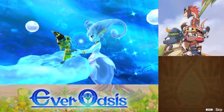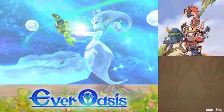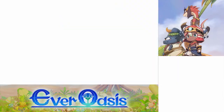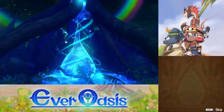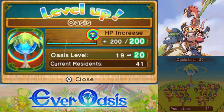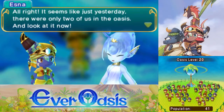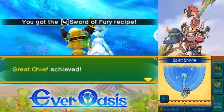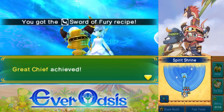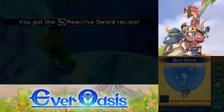Who was our first resident again? I can't remember who was first — I'm gonna have to look through all my residents. But it was the fruit shop, I believe — that was the first shop in the Oasis. Alright, well, we're now level 20 and we can plant a tree. We just got the title of Great Chief because we reached level 20. And a couple of new sword recipes — I really should track the materials I need for those.